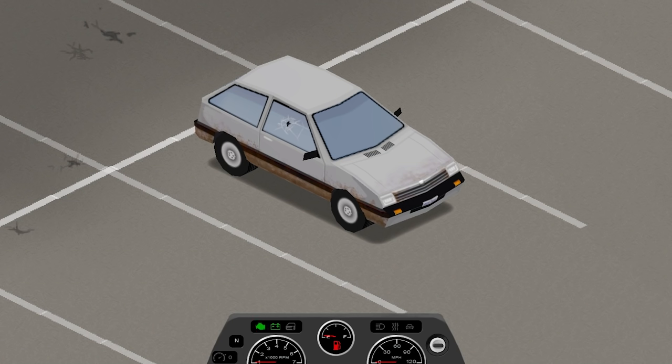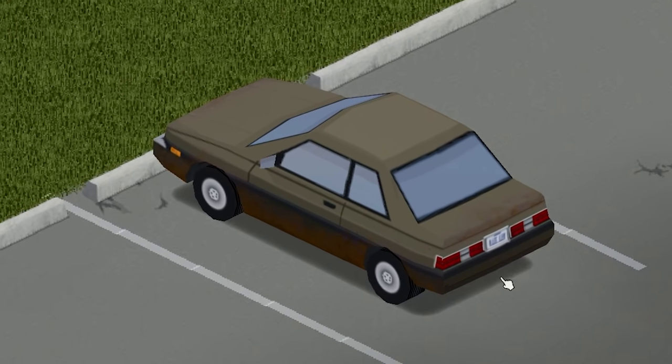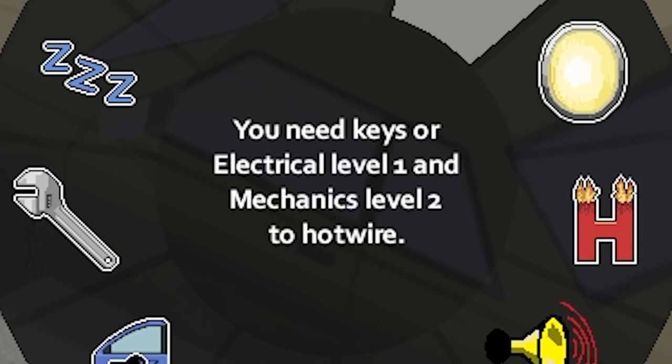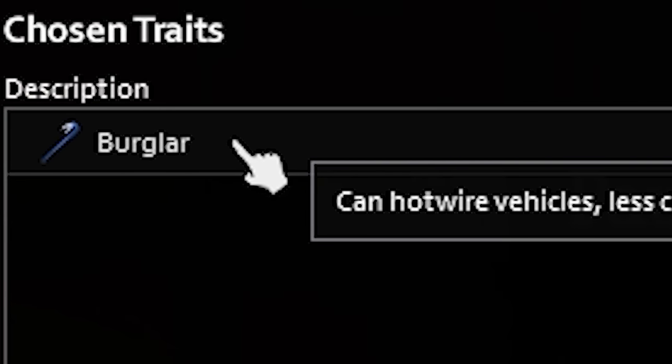Press W to turn on your car. If you don't have a key, you can hotwire the car. To do this, you'll need to reach level 1 in the electrical skill and level 2 in the mechanics skill. Otherwise, you can choose the burger profession when creating your character.